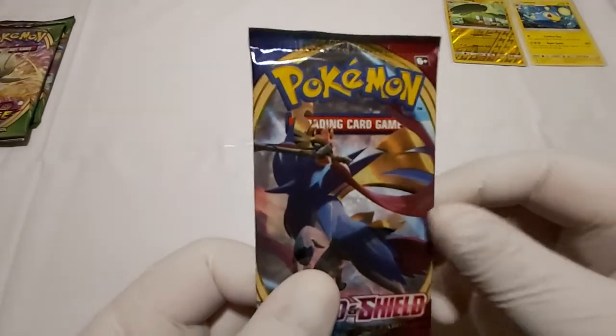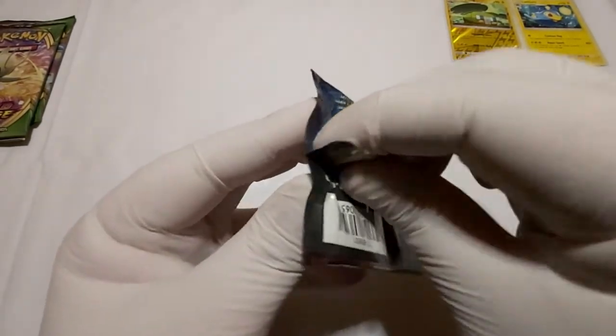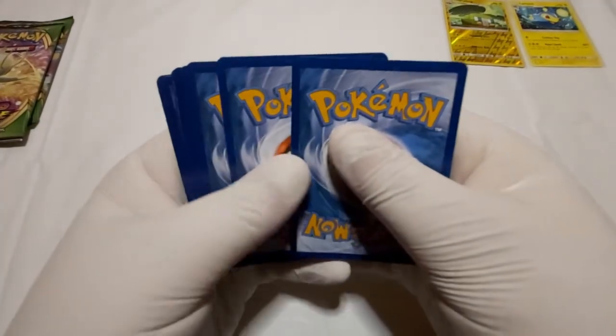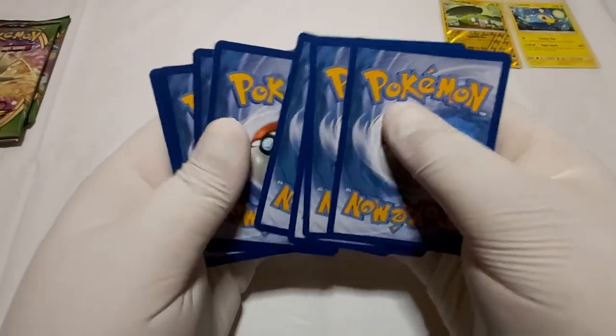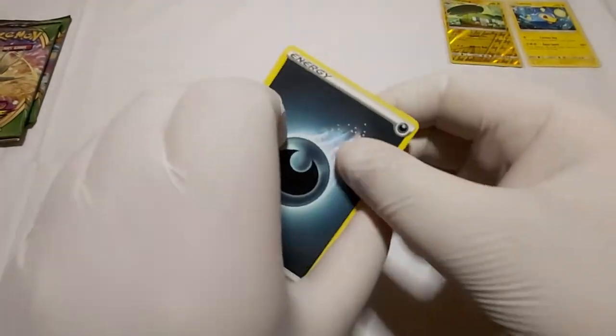Okay, got the second pack. We got Nation in the front. Northern Shield Bane. Let's check out the energy for this pack. Dark Energy.